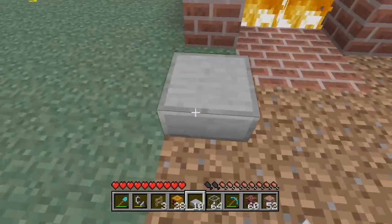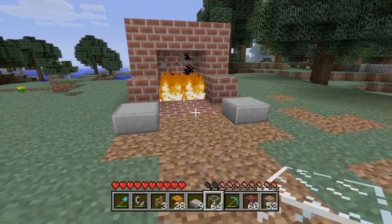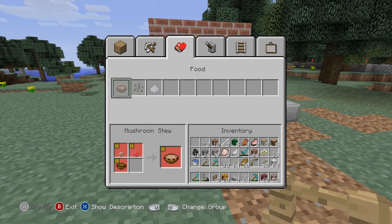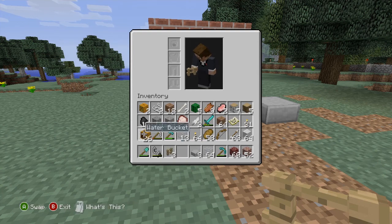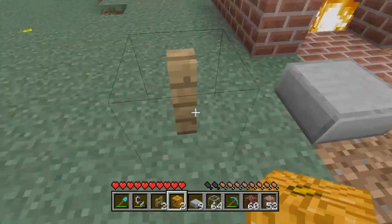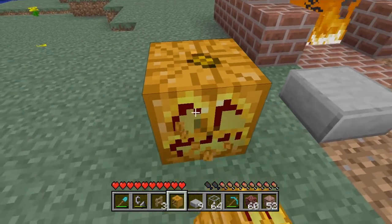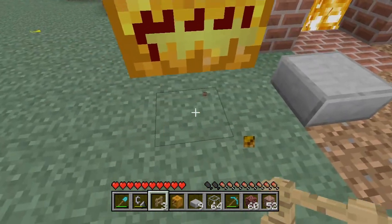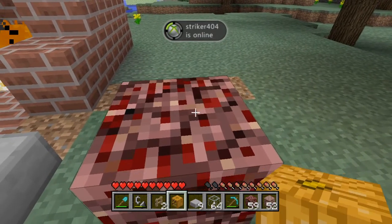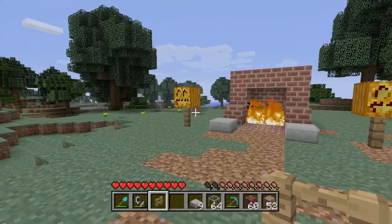Alright, I'm gonna add like a little chair like that — just chairs, like sitting down. And then I'm gonna add like... one, two — glowing pumpkins. Then I'm gonna put glass around, I guess. Why not?